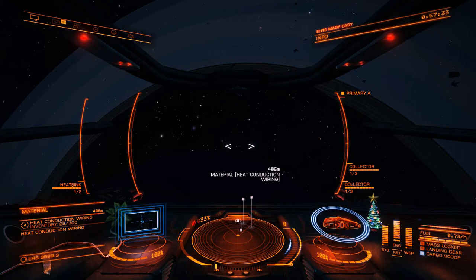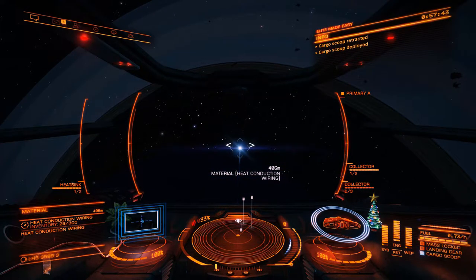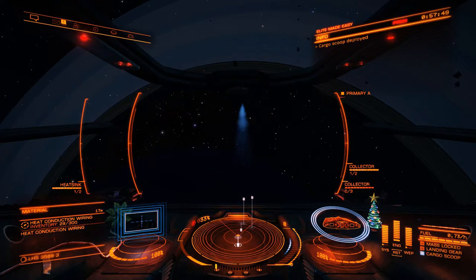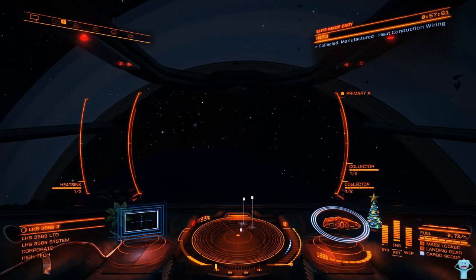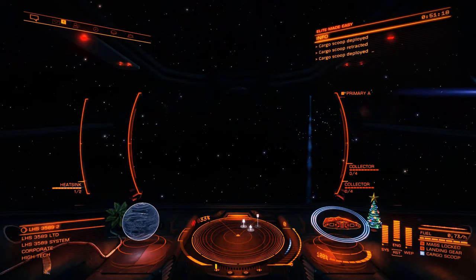There are two ways to use Collector Limpets. The first way is to target an item and fire the Collector Limpet Controller. The Limpet will collect the item, bring it back, and then stop existing. Trust me, they're fine with it. The other way is to fire the Collector Limpet Controller with nothing selected. The Limpet will collect everything in range until they expire.